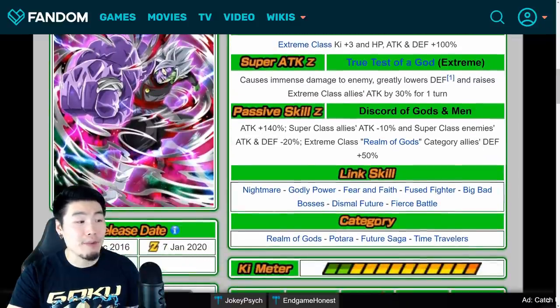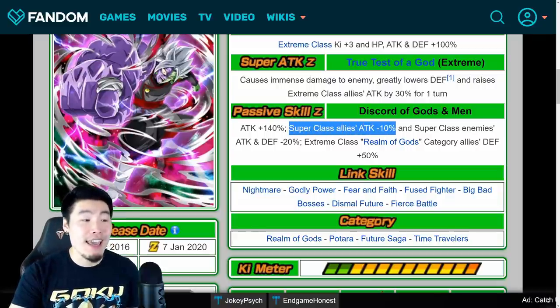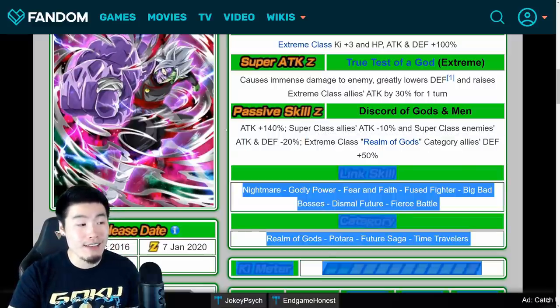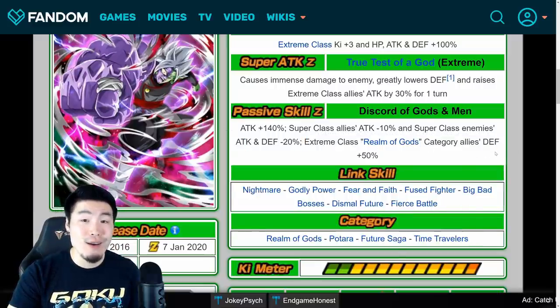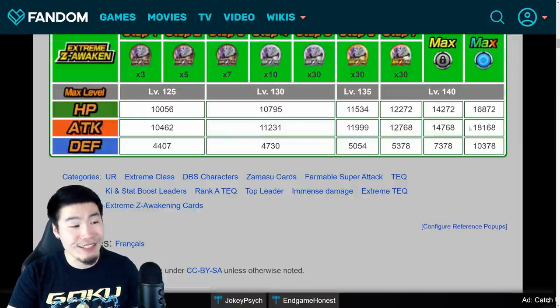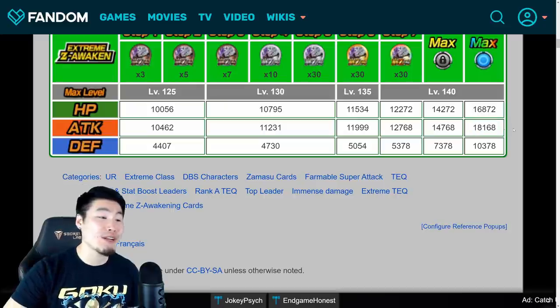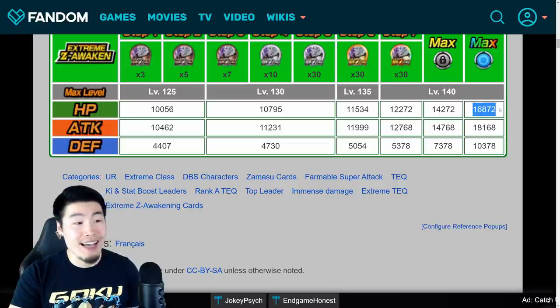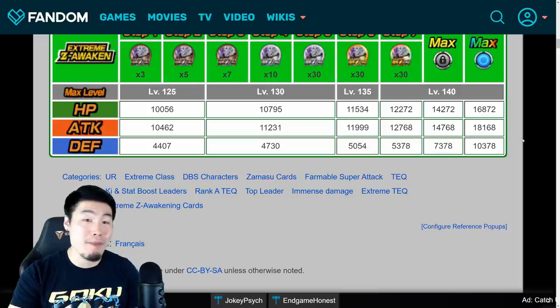His passive is now attack plus 140%, Super Class allies' attack minus 10%, Super Class enemies' attack and defense minus 20%, and Extreme Class Realm of Gods category allies' defense plus 50%. That's the new passive, and I really, really like it. His new stats are pretty damn good — 18,168 attack at rainbow status, which is quite insane, 16,872 HP and 10,378 defense, which is not bad either.